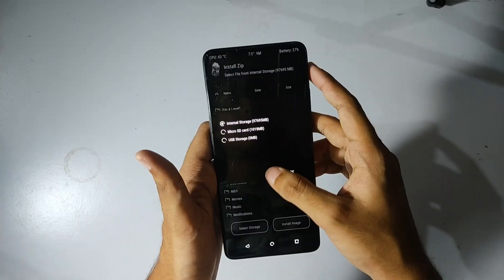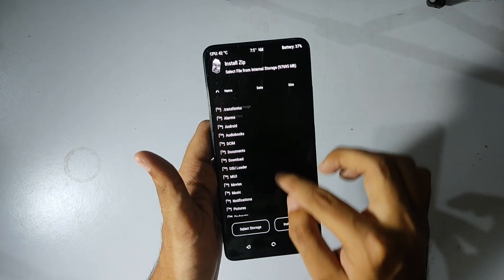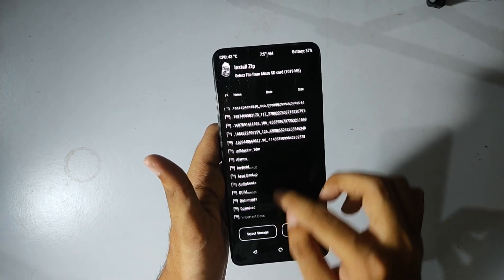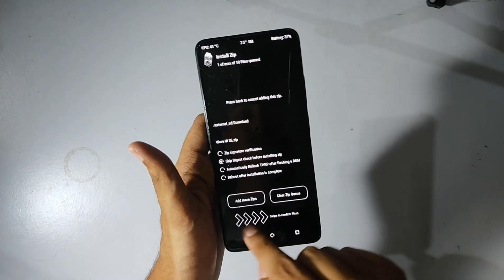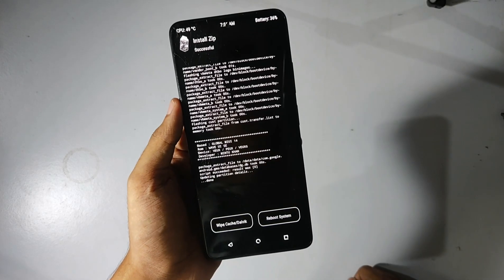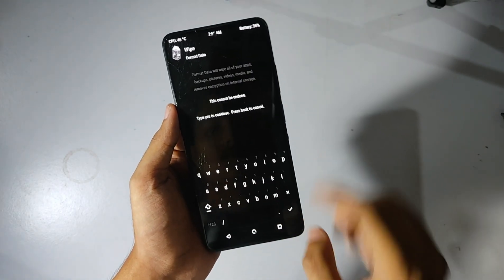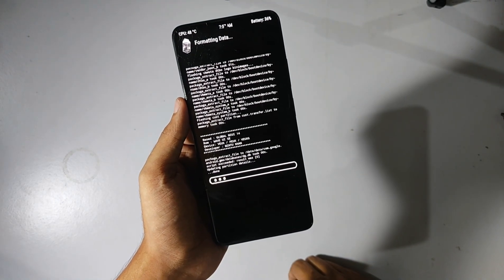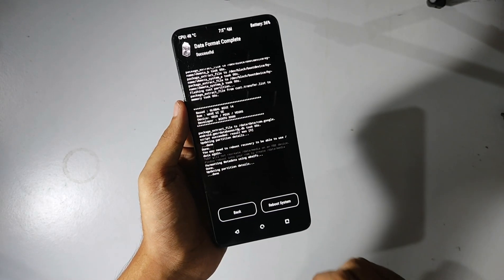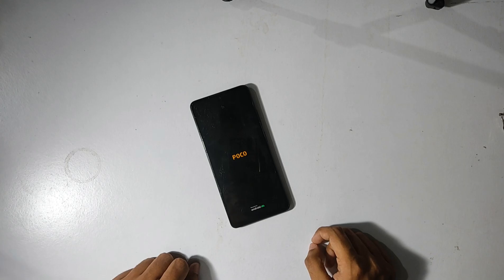The flashing procedure is simple. First flash the Wave UI recovery — I have a dedicated video on it, link in the description. Then open the ROM folder in storage, tap the Wave UI file in recovery and swipe to install. Once installed, go to the wipe section, click Format Data, type 'yes' to confirm, and reboot to system. Note that this ROM comes pre-rooted, which is great for those who want exclusive root features.